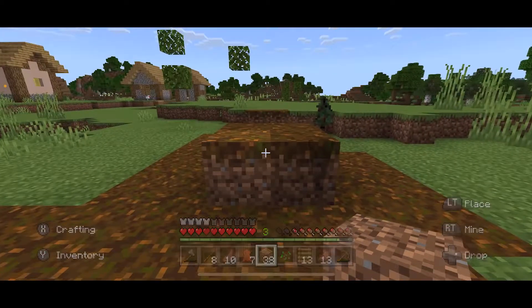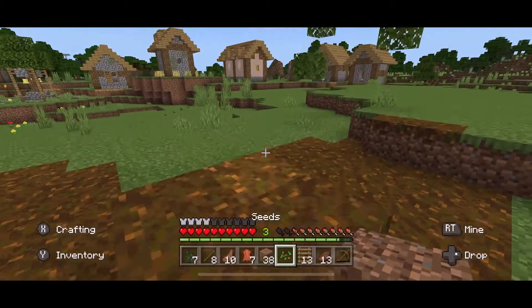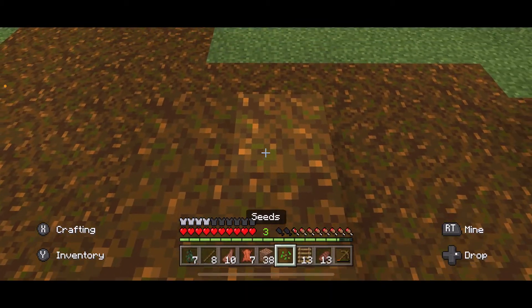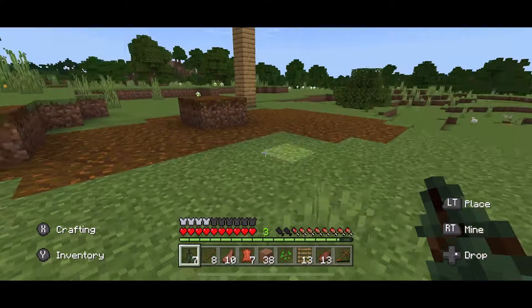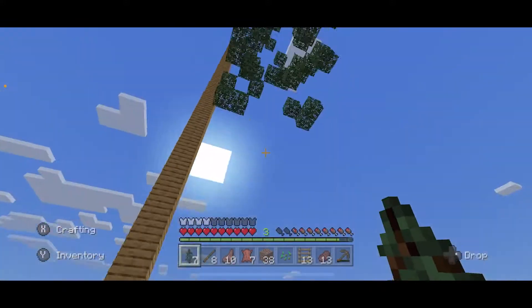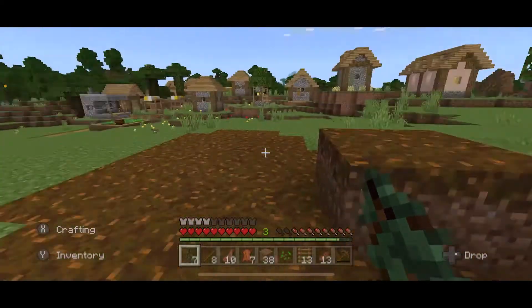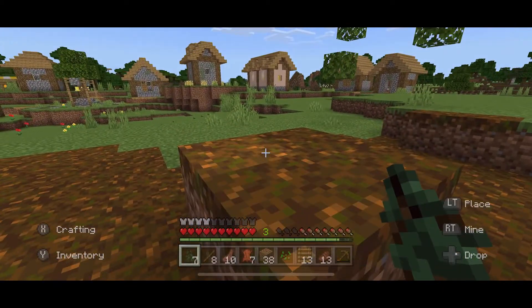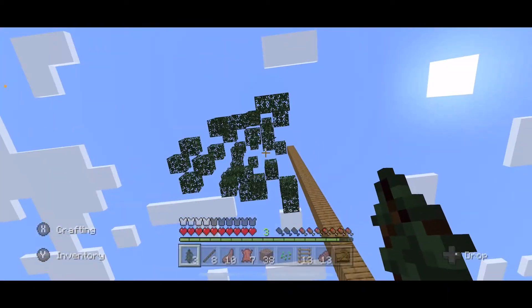Last episode we started a farm over here — a little tree harvesting farm. We're going to continue with that but I'm going to make it more productive so that I can build what I need to build. I think that ladder is a good place to start. To build this I actually need more wood, so let me go ahead and plant a tree again. Hopefully it'll grow very soon.